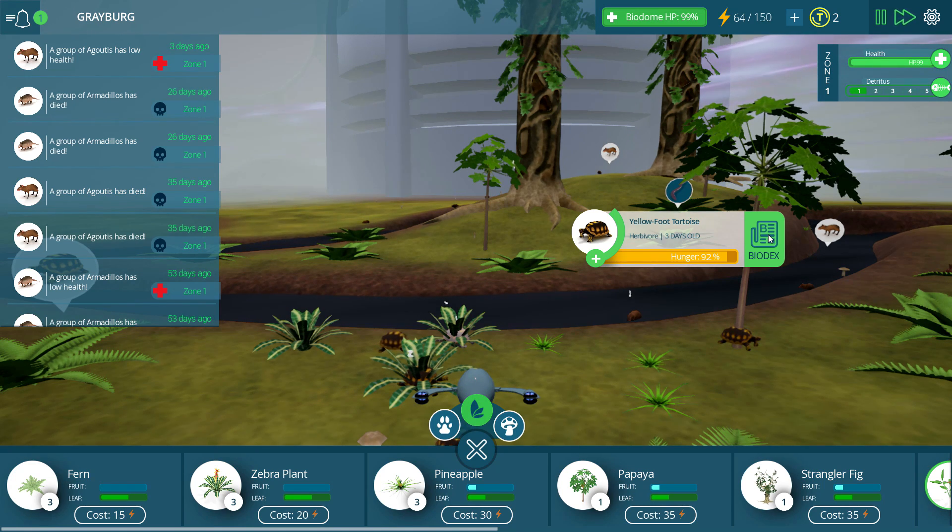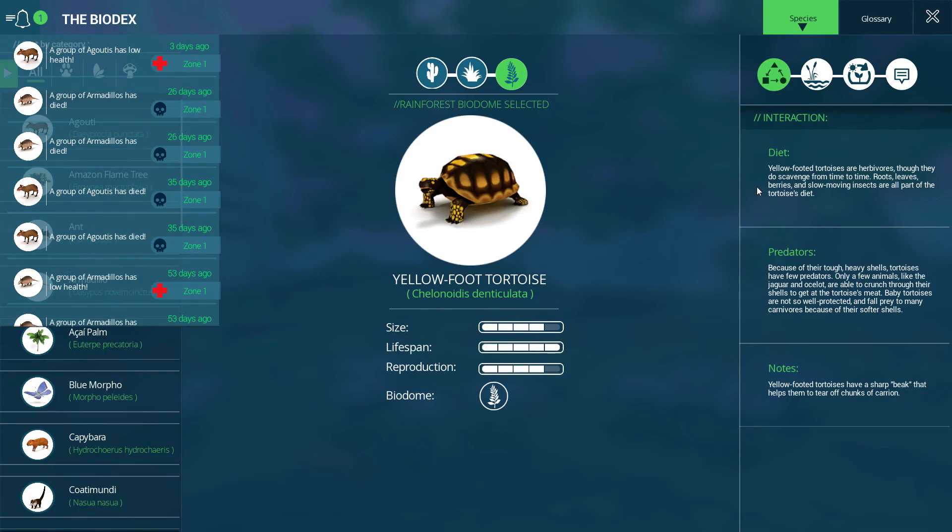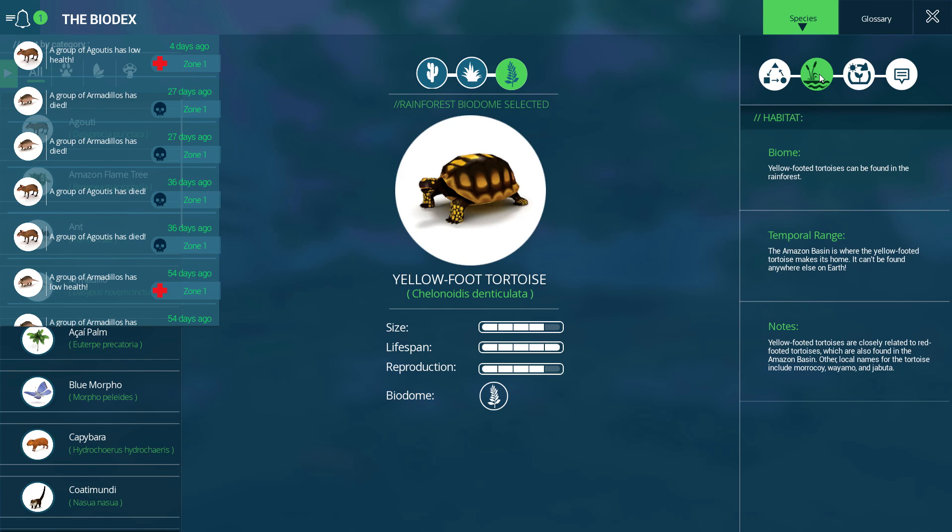Let's go over here to the yellow-footed tortoise and read about him. The yellow-footed tortoises are herbivores, though they do scavenge from time to time — roots, leaves, berries, and slow-moving insects are all part of the tortoise's diet. Down here it says they have a sharp beak that helps them tear off chunks of carrion. They're closely related to red-footed tortoises, which are also found in the Amazon basin. Other local names for the tortoise include the Makakoi, Wayamo, and Jabuda.